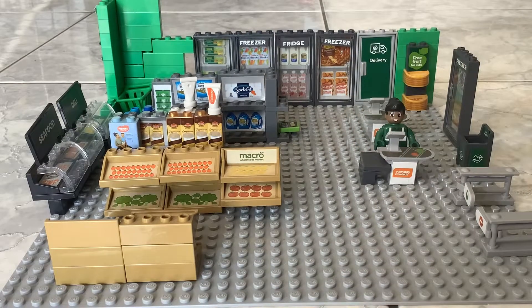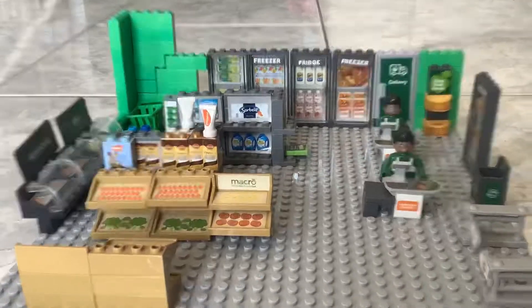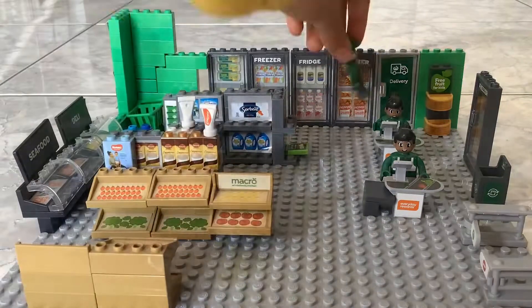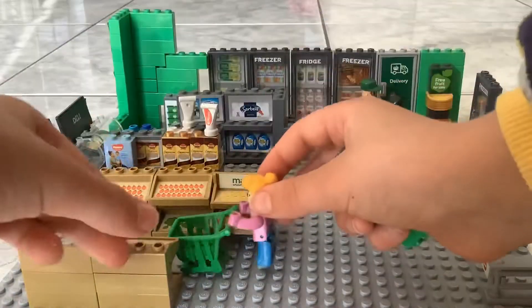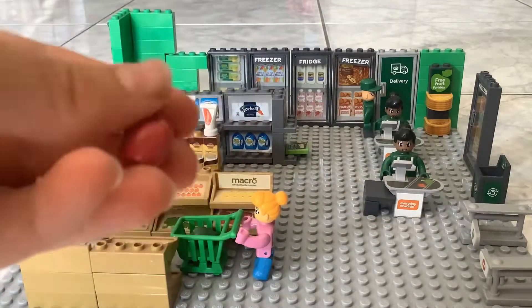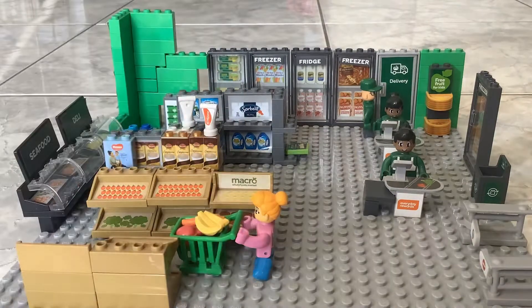We'll add some people here so some people can cash out and stuff. This person's going to be going to a delivery truck and getting some stuff — wasn't able to get the delivery truck, I'm sad about that. This person's getting some avocados. We've got an apple, a carrot, a banana, and some broccoli.